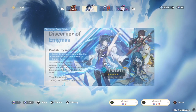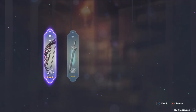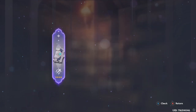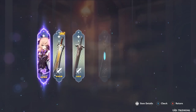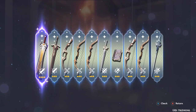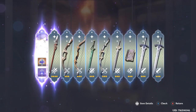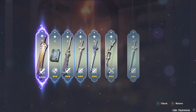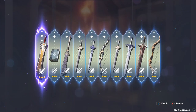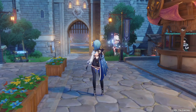Next, let's try and pull for Hu Tao's weapon. Here we go. Not bad, not bad. GG's — at least we've got Hu Tao and a few other upgrades to my characters.